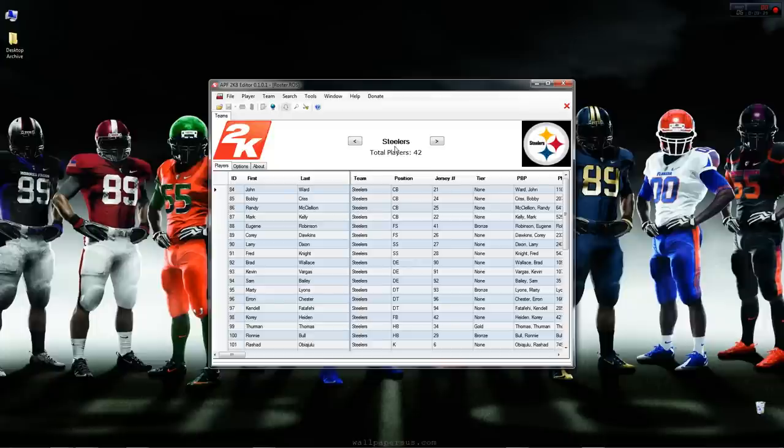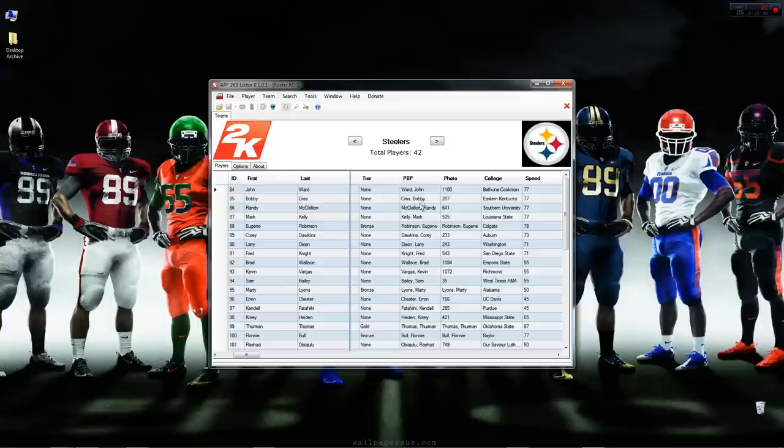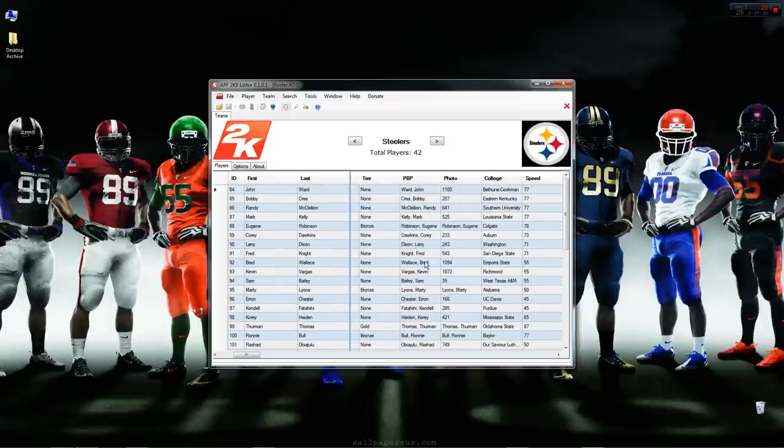Here's the screen loaded. I already went ahead and changed the Americans to be the Steelers, so that's why you're seeing this logo here. If you pick an NFL team, it'll show the actual logo of the team. You have everything here kind of the same way that Finn's was — your first name, last name, team, position, jersey, tier, whether it's gold, bronze, silver, or generic. Play-by-play: I put the names in instead of the numbers, and if there is no name you're going to see a number there. Same thing with photo.